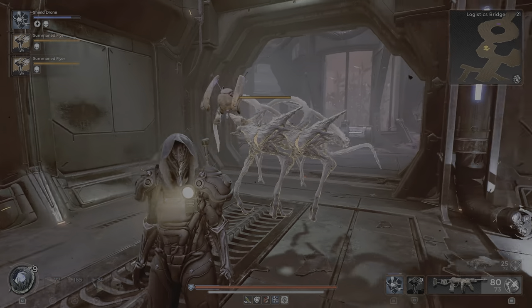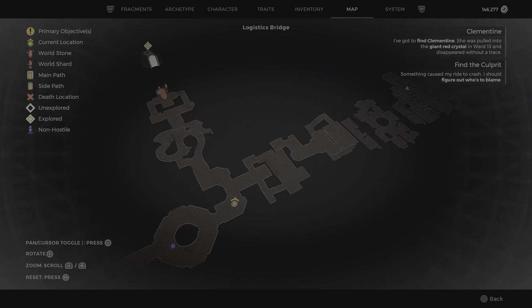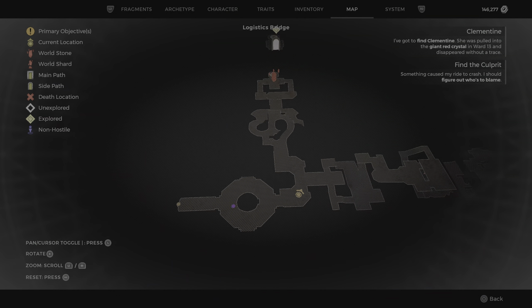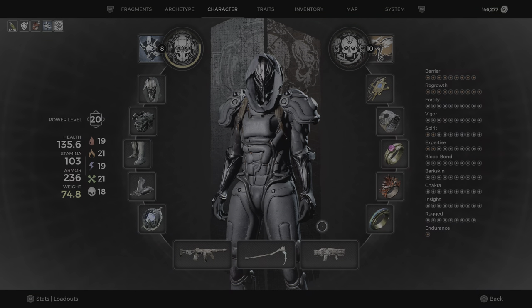Hey travelers, it's LSD789 with another video. I'm at the logistics bridge right now — that's a new area in the new DLC. It's right at the spawn, and this area you can unlock by using a shock weapon.